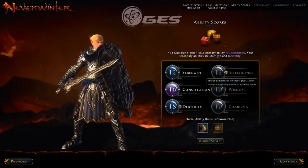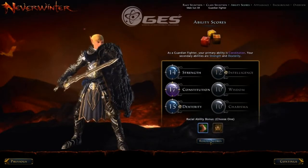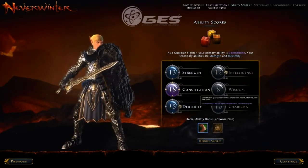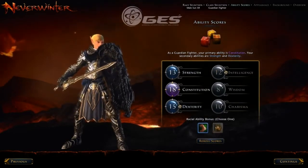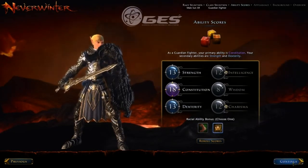Taking a Guardian Fighter here — you've got your skills or abilities given to you, and you can reroll to find one that you're happy with. Then there's a racial ability bonus which, as you can see, adds to a specific character trait.